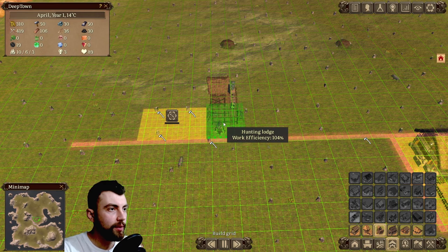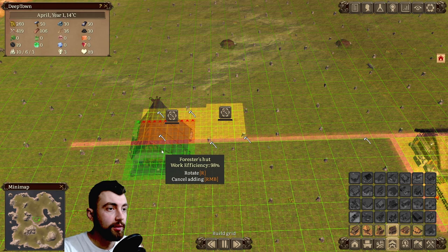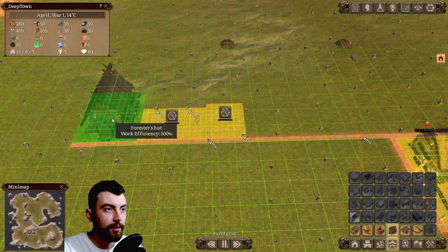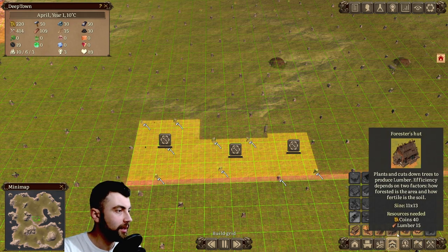Then a hunting lodge right next to it. Let's build a forester's hut — why not? — so we can plant trees and won't run out.